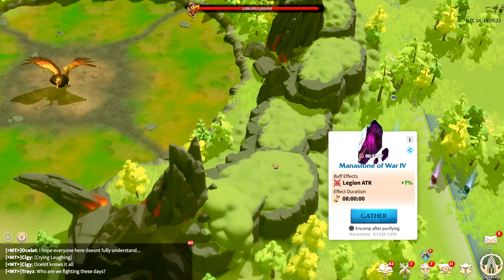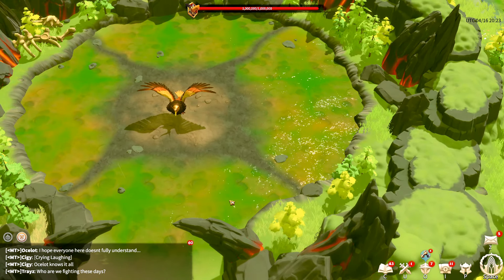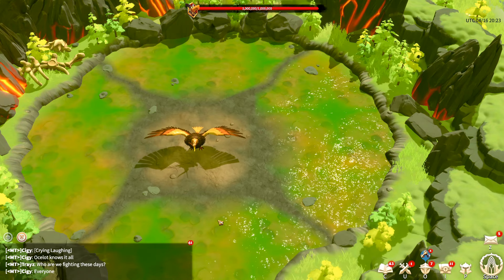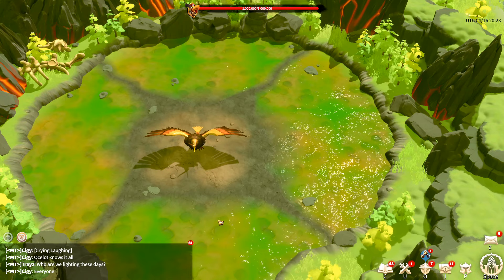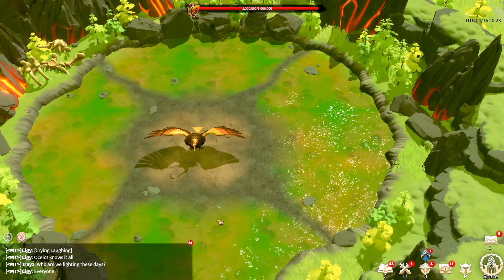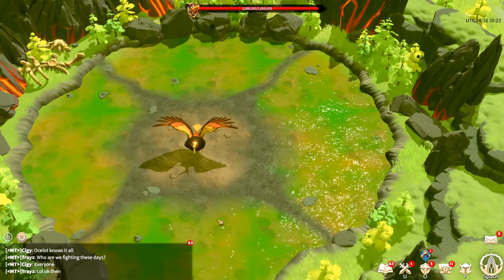There is another buff called Legion March Speed. That does not add damage but it's going to help you walk around the pit a little bit easier, because that's where coordination comes in. You have to walk around the pit as a group, and if you walk slowly or don't walk as a group you could wipe your entire team.